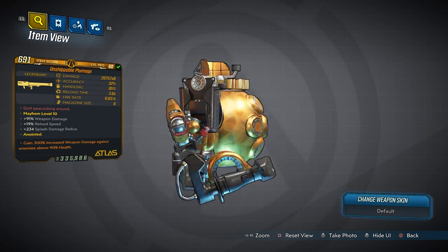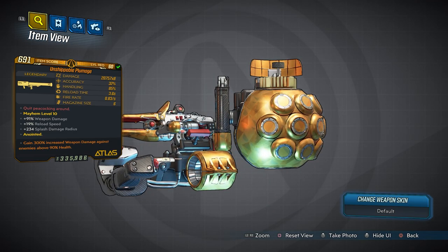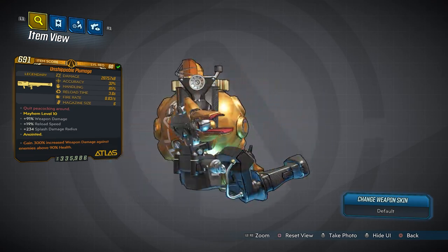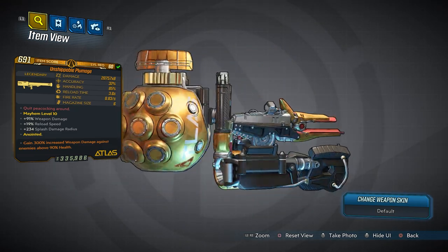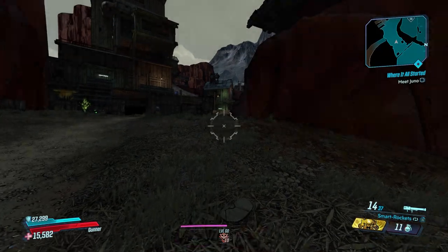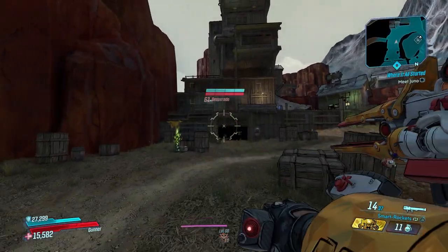The mag size is 6. The red text says 'Quit Peacocking Around.' I'm actually not sure what that's in reference to. I do know that plumage is another term for the feathers on a peacock, so I don't really know the reference.